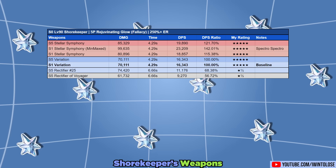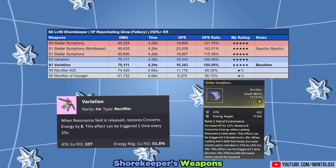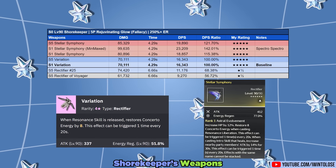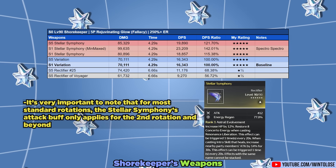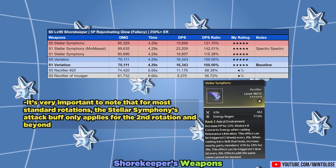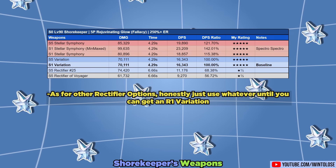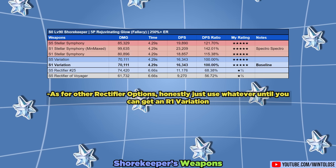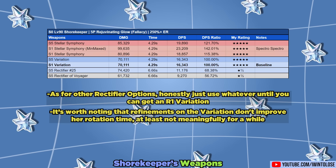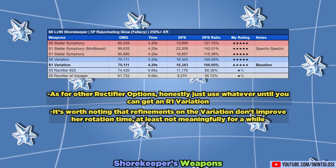For weapons, this is incredibly simple. Just use the Variation or her signature weapon, the Stellar Symphony. The extra 8 concerto from these weapons drastically decreases her field time. It's worth noting that the Stellar Symphony's attack buff only applies for the second rotation and beyond for most standard rotations. Other rectifier options are all way slower since they don't provide that concerto, so just use whatever until you can get at least an R1 Variation. Also, refinements on the Variation don't improve her rotation time meaningfully for a while.